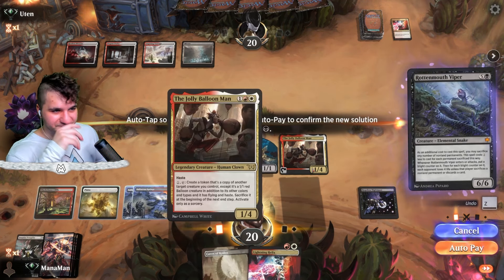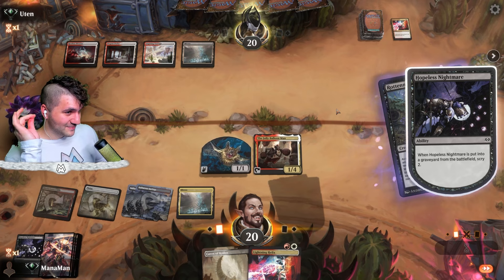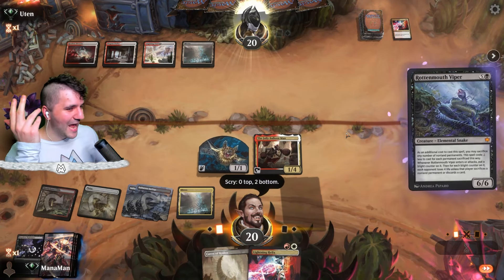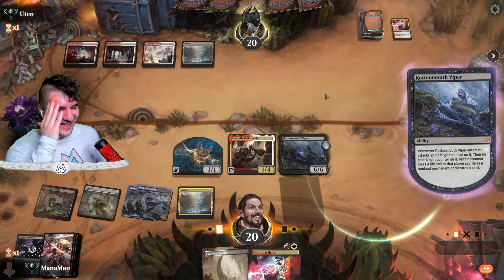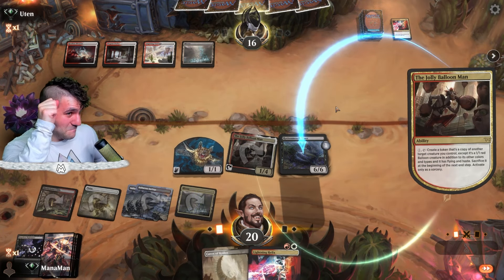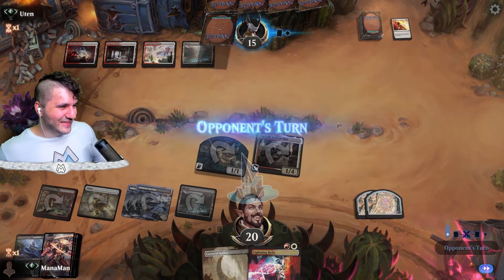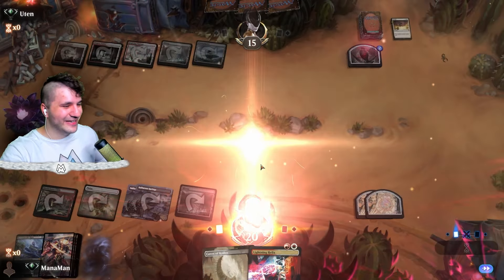We'll do two, leaving one leftover for the Jolly Balloon Man, trying not to overextend. Here goes nothing — here goes everything and nothing at the same time. We have the rotten mouth viper — I don't feel so good about this. Jaya Balloon Man, here we go — this is our combo! But no — get lost. All right, yeah — let's give a little cry face. A Sunfall — let's get out of here. GGs.